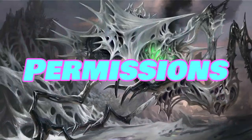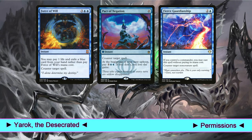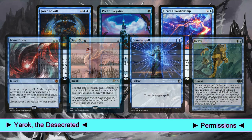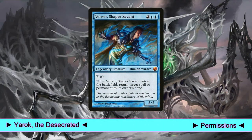Since ours is a control build, we must play permission in the deck. Force of Will, Pact of Negation, and Fierce Guardianship are amazing counterspells we can play for free. While Mana Drain, Swan Song, Counterspell, and Delay are not free but still great. Finally, we play Venser, Shaper Savant — this creature is very interesting since it's a remand on a stick, but it can also bounce one of our permanents with an ETB to our hand for further value.